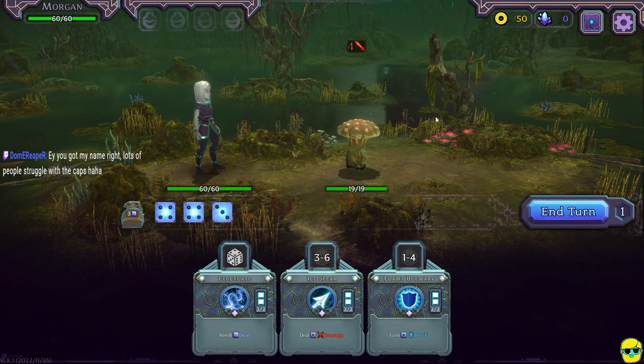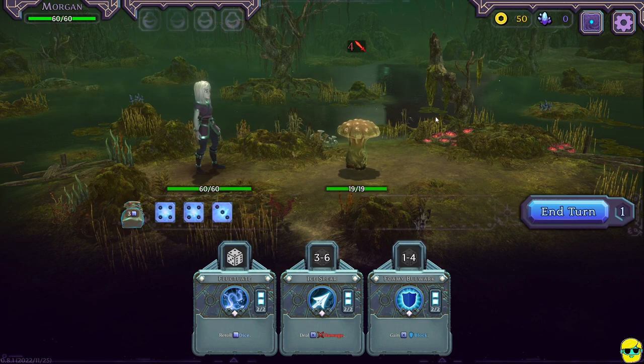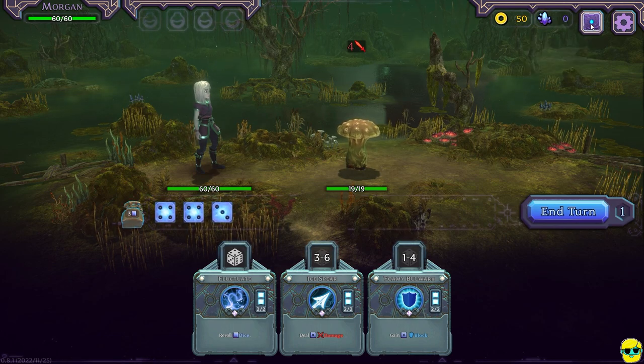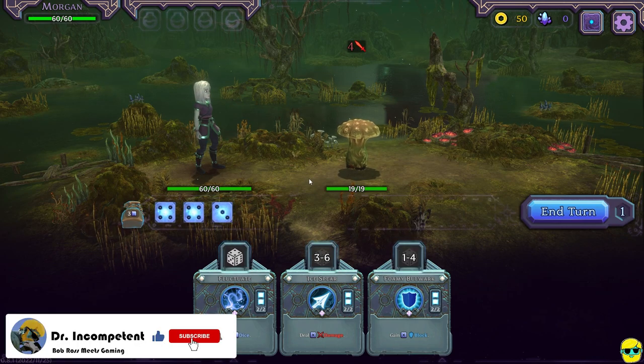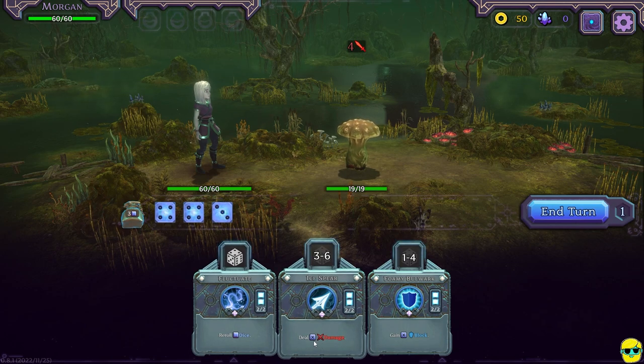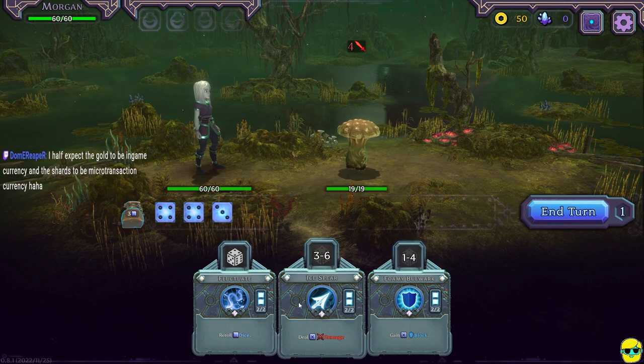I love the swamp in the background. I love how this mushroom dude looks, and I like how Morgan, my wizard, looks as well. Everything seems very clear. Looks like I have some consumable slots on the top. You can see my health in the upper left. The enemy's intents are listed right above his head, like in Slay the Spire, so he's going to do four damage to my face. It looks like I have some gold to buy things from shops. I have shards, which can be used to upgrade spells and relics. I have rolled a four, a four, and a three, and these are what I can do down here. I could re-roll dice, I could deal X damage where X is the amount of dice that I use.